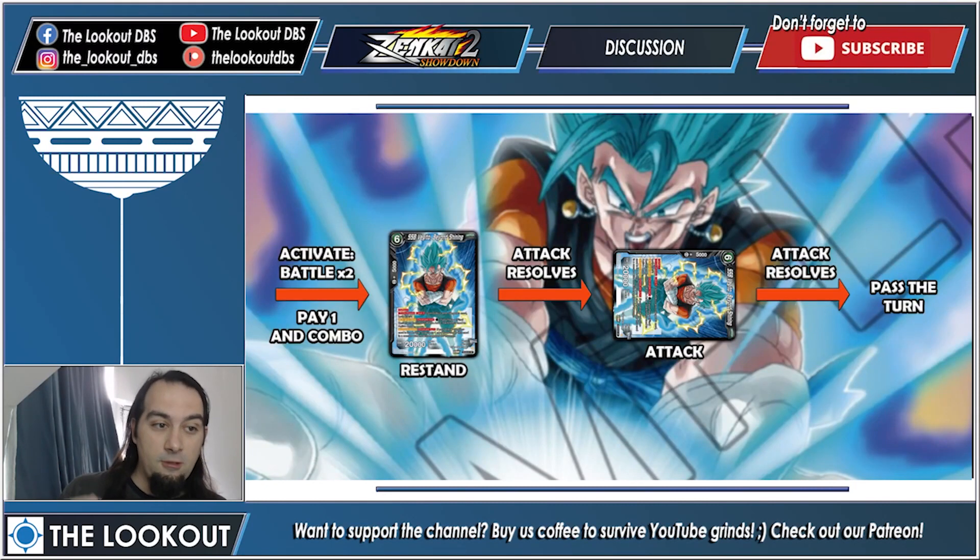Now it's time for union potara. Our fusion pieces are on the board, we place them under our six-drop Vegeto. Auto triggers from our leader draw one because we just played a Vegeto using a union skill. Activate main from our leader gives Vegeto plus 5k for the turn. We swing at our opponent, mid-battle activate battle twice because our Vegeto has two effects — pay one to restand him and use the other effect to combo, then restand, attack resolves, attack again.